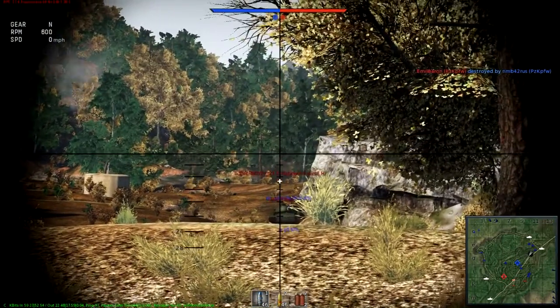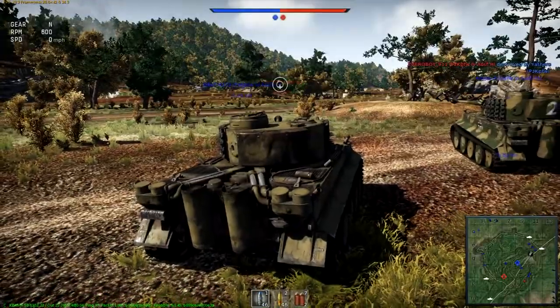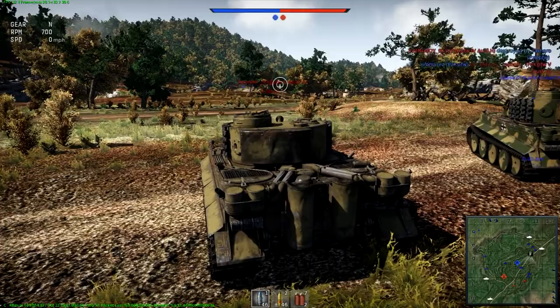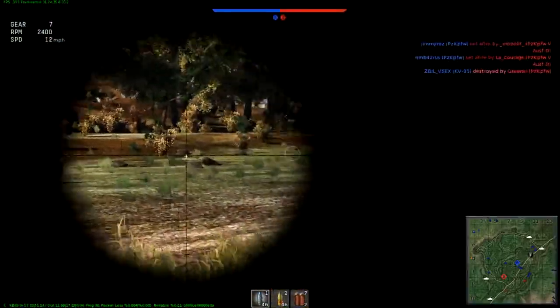In World of Tanks, tanks have hit points and can slug it out and possibly survive until the end of the round. But here, any critical hits to major areas on a tank — such as a Tiger's ammo rack — will destroy it. It knocks out the crew, actually. That's what happens — it's not always the ammo rack, sometimes the crew just dies.